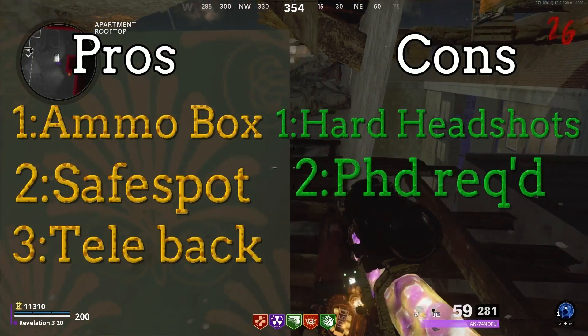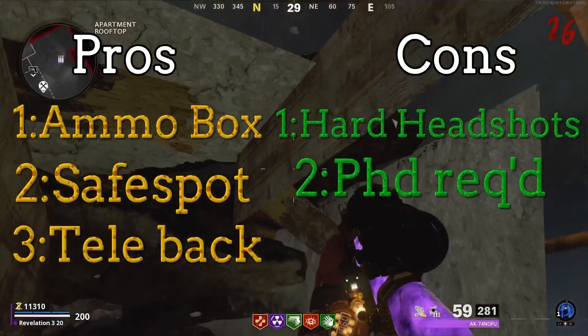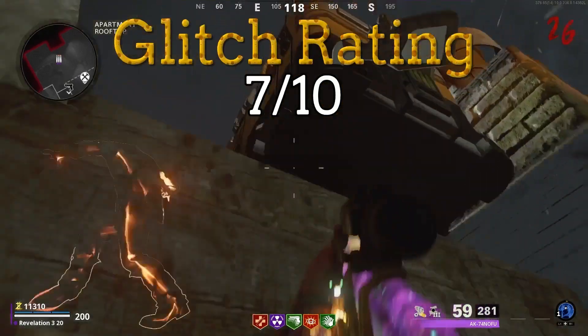The pros are: there's an ammo box, it's a safe spot, and you can teleport back. The cons are it's hard to get headshots and PHD Slider is required. I give this a glitch rating of 7 out of 10.